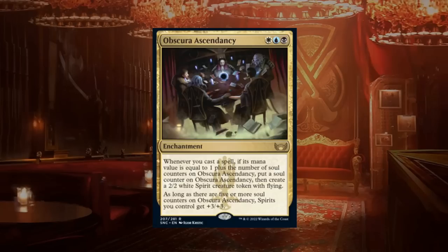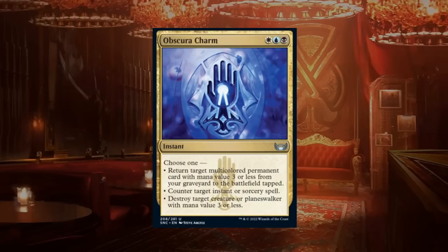All things considered, Obscura Ascendancy gets one of the very few F grades I'm handing out today. There will be a dream scenario where you draft around it and make it work, but I'm making a statement that you should be avoiding this in the first place — only once in a blue moon will there be a deck that can take advantage of it.